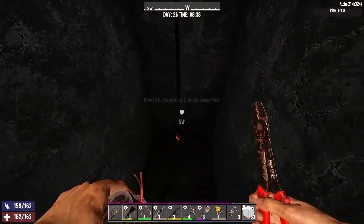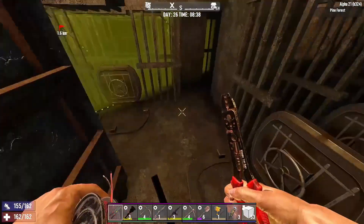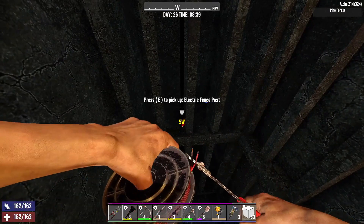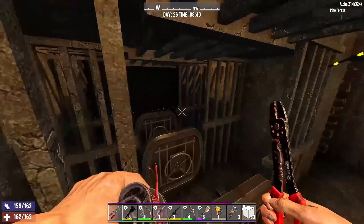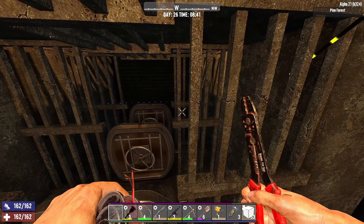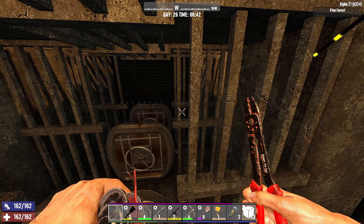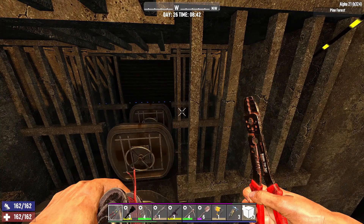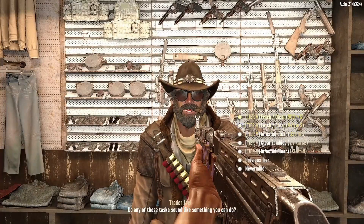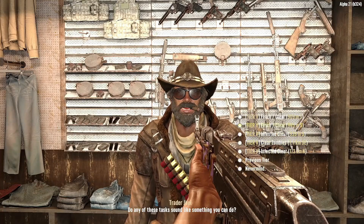Here we are starting off — I finally got some stuff worth hooking up to the electrical components, so I figured why not go ahead and put her in and get her hooked up. Then we'll see what kind of jobs we can do for Joel. I think we're gonna go ahead and take a tier 5, but we'll just see what he's got and decide from there.